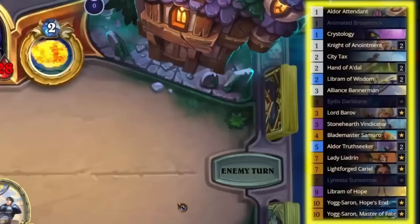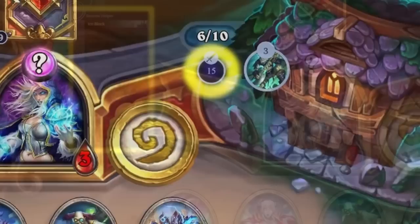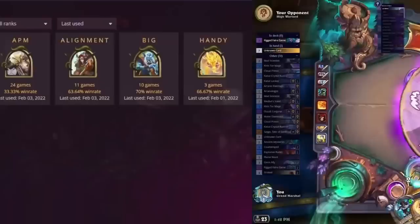Thank you to Firestone for sponsoring this video. Level up your Hearthstone game with Firestone to track all cards remaining in your deck, as well as your opponent's hand and the graveyard. Keep an eye on every important facet of the game, including damage showing on board, potential secrets in play, and of course the number of spells for Yogg.